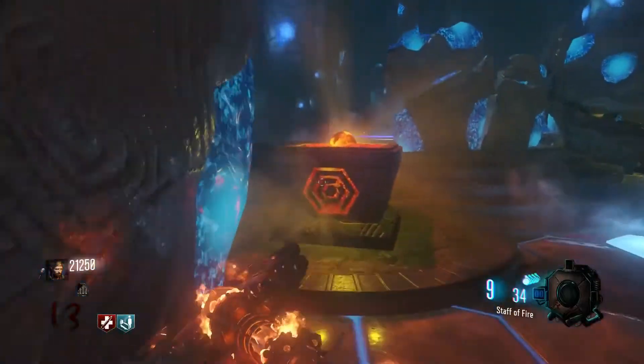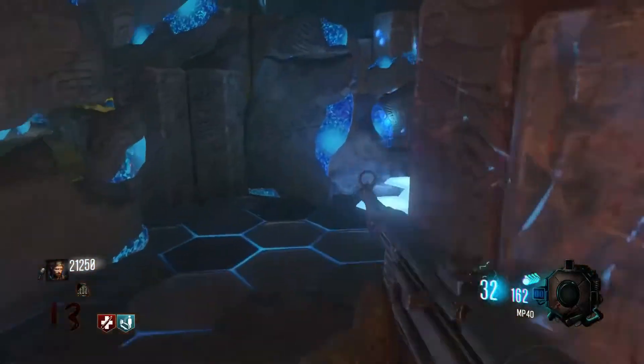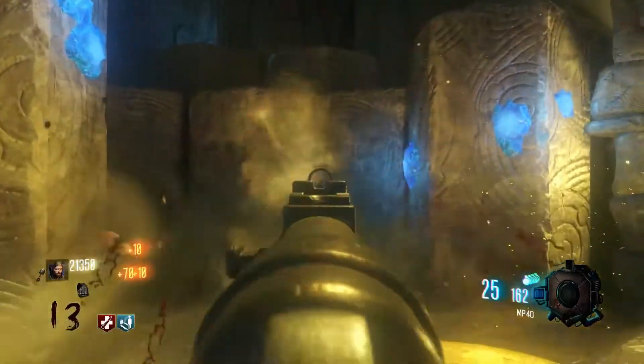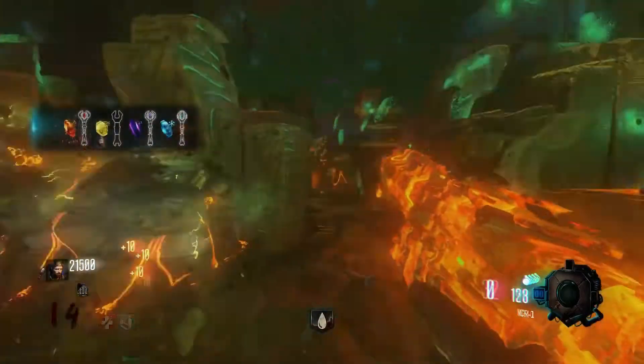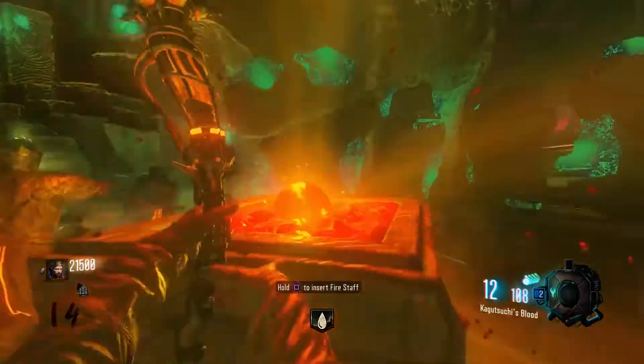Go back to the crazy place and place your staff into the pedestal. Like the other staffs, what you're going to need to do is get approximately 25 soul kills. You'll know when your staff is done when you are able to pick it up and Samantha should start talking.